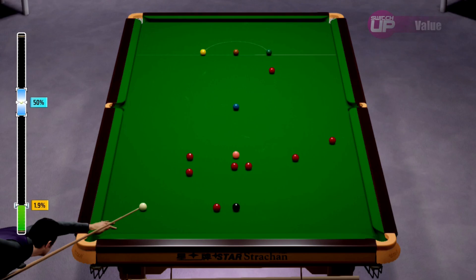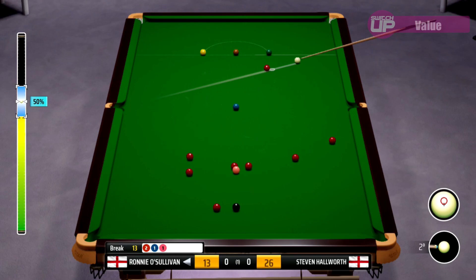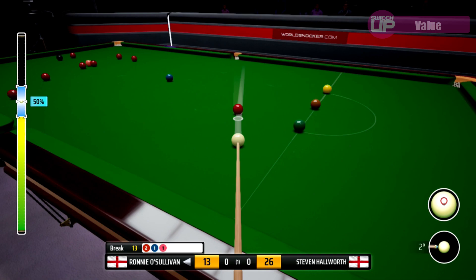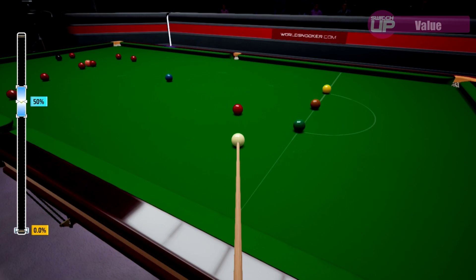Snooker 19 costs £29.99, €34.99, or $34.99, which is cheaper than some other licensed sports games available on the Switch. For this price you are getting a realistic simulation of the sport that is perhaps a little light in game modes. There's quick play of course, and I was disappointed that career mode is just a run through the seasons without more character building. There are online modes and local multiplayer too. Value scores 15 out of 20.